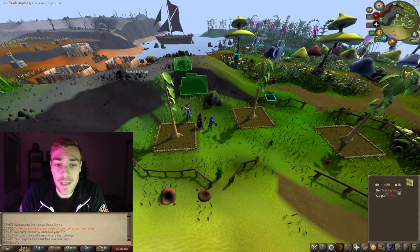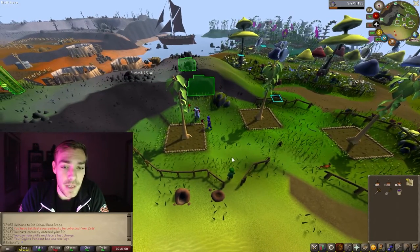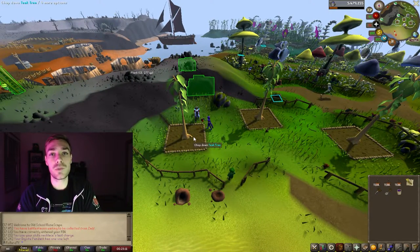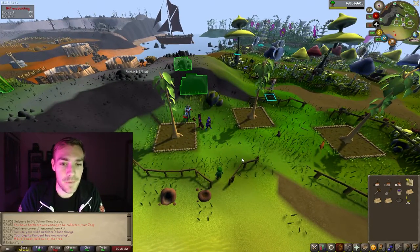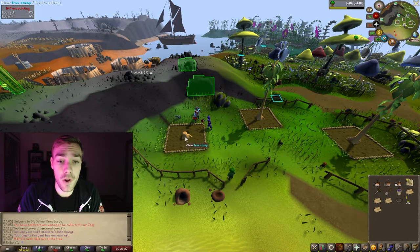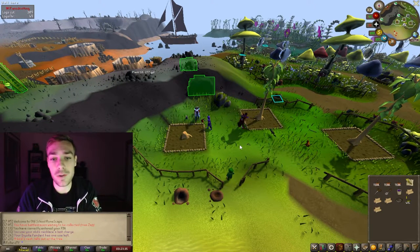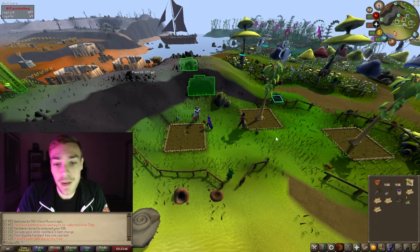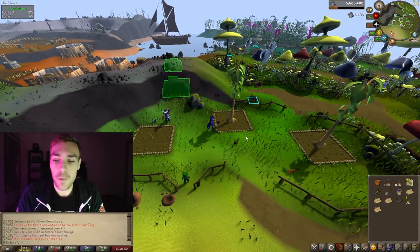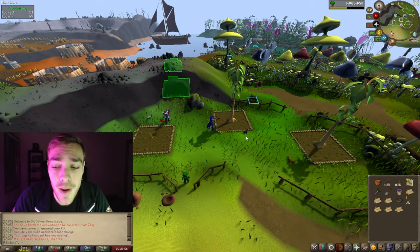I'm just doing an example of teak trees here. All you need to do is go over here — it's just like a normal tree. The great thing about these trees is they grow back fairly quickly. If you're an ironman, you can get bird's nests too. If you're trying to make teak planks or mahogany planks, you can just leave the tree stump and it'll grow back. The bank is literally right here, so you just go through the hole or run around, bank, and come right back. It's really, really easy.